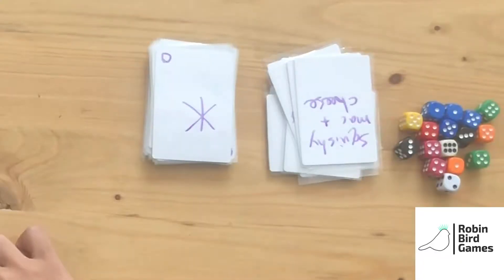Setup: Separate the 2 Nightmare or Sweet Dream cards from the pile. Place the Snowflake card stack in the center. Deal all players 4 cards and give all players 4 dice.